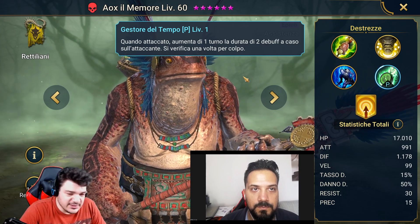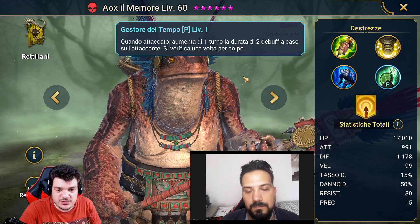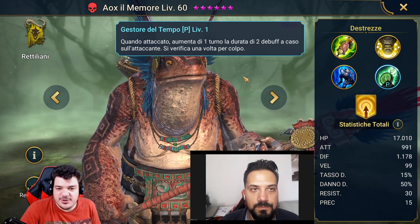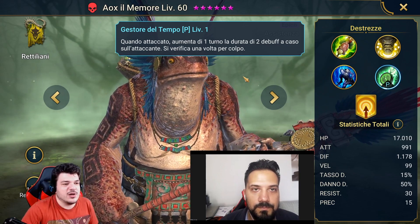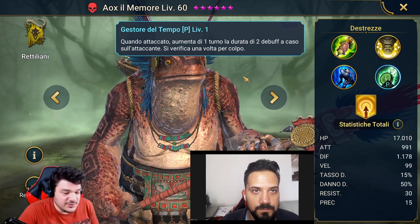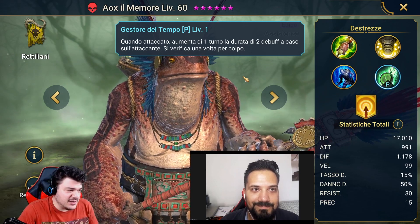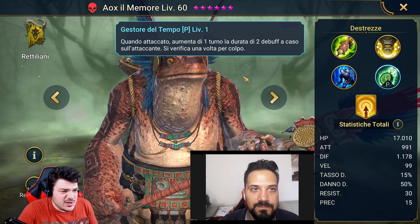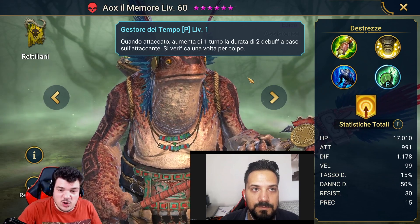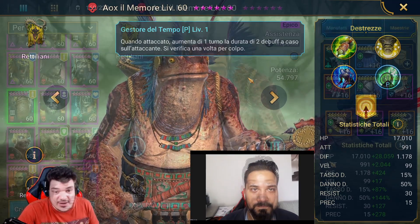Naturalmente cercheremo anche di dare un pizzico di attacco, tasso e danno al nostro Aux per permettergli di sfruttare i suoi moltiplicatori della 1 — che è 2 per 2 colpi, vale a dire 4 in totale, quindi non è una cosa assurda. Un po' di danno lo farà, e domani vedrete che alla fine contribuirà in maniera sensibile al danno finale. Direi che possiamo spostarci alla build e prendere in esame come abbiamo raggiunto queste statistiche e quali sono i criteri che abbiamo seguito.